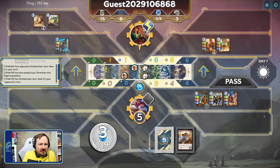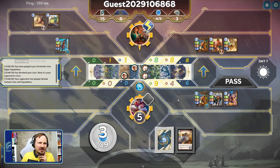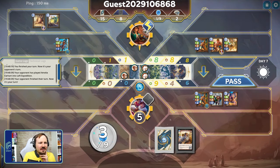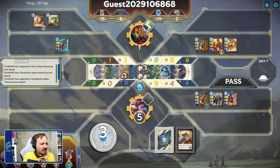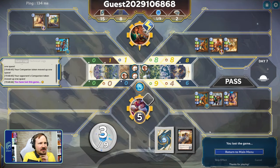That was a pretty close game, all things considered. Just a clunky opener — if it were just a little smoother, we could have had Traced and Rossum online one turn sooner, and I think we would have been okay. Good game, Axiom opponent.